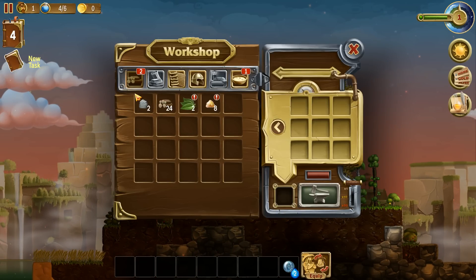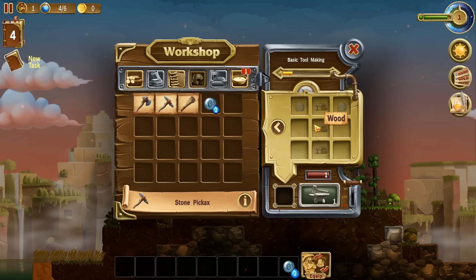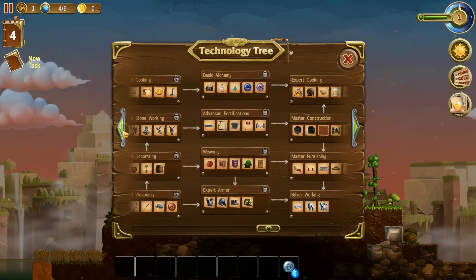Now we can go ahead and craft. Let me show you the tech tree before we crack on - here's the tech tree, it is huge, it is massive. There's a lot of stuff to work towards - you've got all this here and the high-end stuff like master weapons and so on.